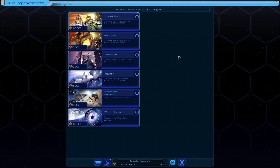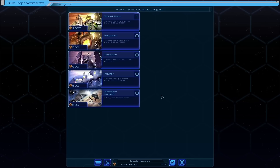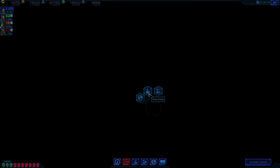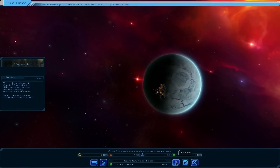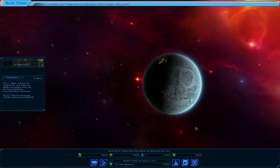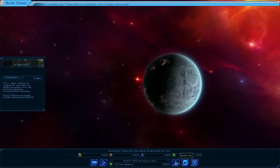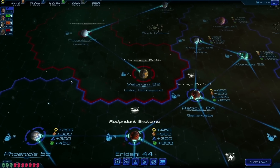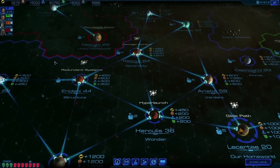Use medals to construct planetary improvements, increasing the yield of that world. Or they can be used to build unique wonders that grant powerful bonuses to your fleet. Build seven wonders and win a wonder victory. Use food to start new cities on planets. As the population of the world increases, not only do you come closer to winning the population victory of 51% of the galaxy, but each world is capable of producing more resources for your Federation.